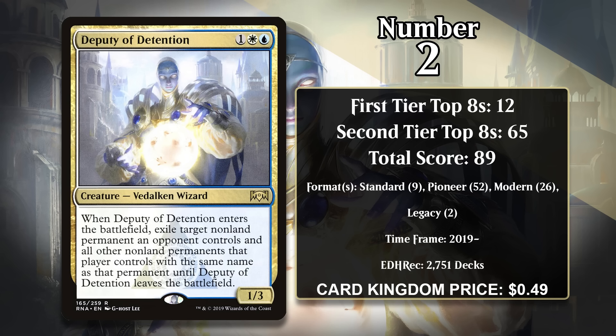Like some of the other cards on this list, the Deputy has seen play in a wide variety of decks across many formats. In Standard it appeared in Bant Aggro and Blue-White Control. In Pioneer it's been played in Spirit Aggro and Fires of Invention. In Modern it's been played in Humans, Spirits, and Collected Company. It's a pretty sweet toolbox creature to hit with Company, since there are lots of situations where it drastically improves the board for you. It's going to keep seeing play in both Modern and Pioneer, but it's unlikely to ever catch the number one card on this list.